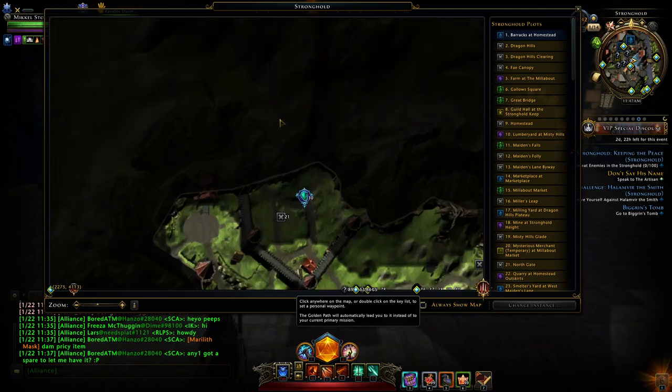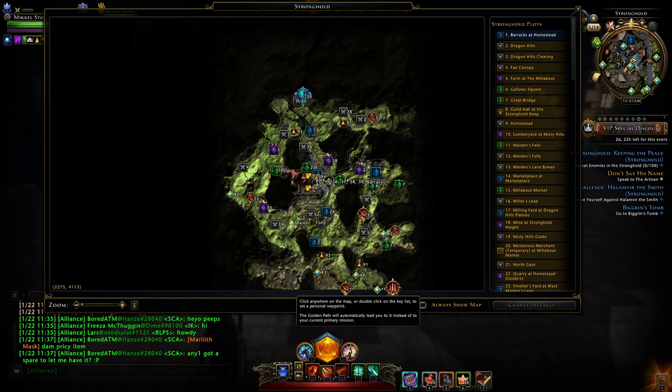You can see here beside Northgate and Maiden's Folly there are two spots that will take either a farm, lumberyard, quarry, or mine. Do not ever build those two spots into production structures — as a guild leader, never build those into production structures.